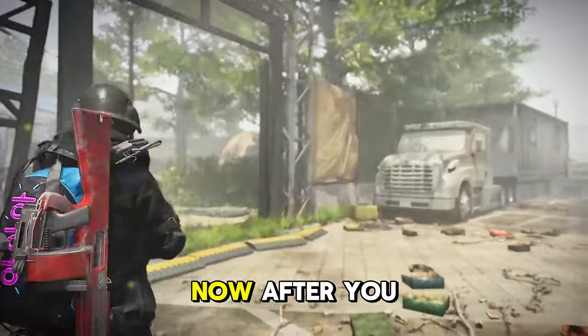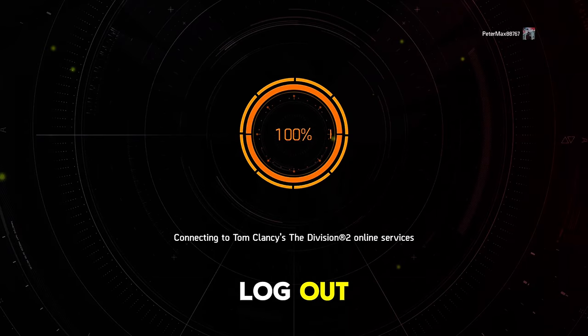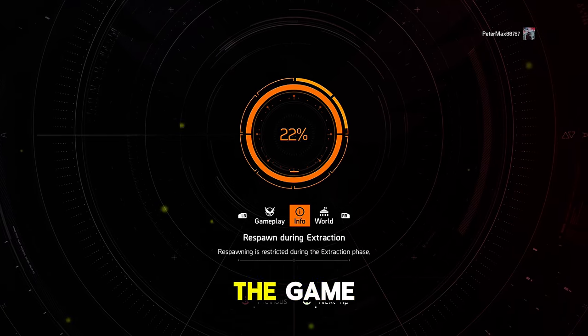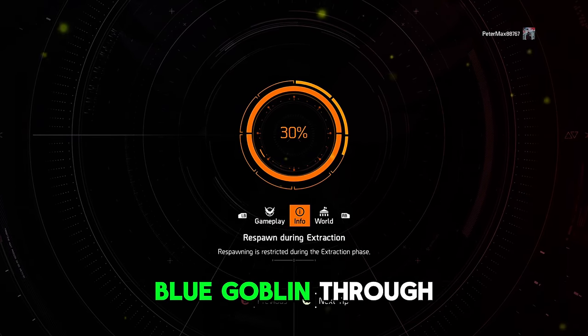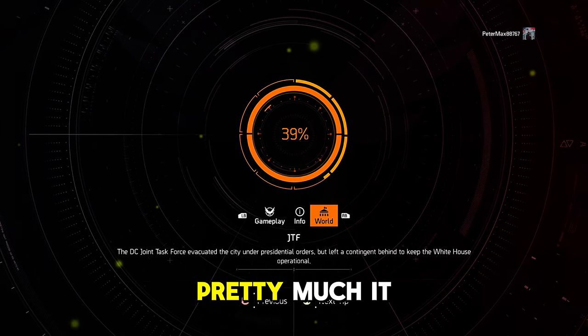After he drops the items, go into your menu, log out, and log back in — just rinse and repeat. Go back in the game and try to get the Loot Goblin through the three different locations I mentioned, and that's pretty much it.